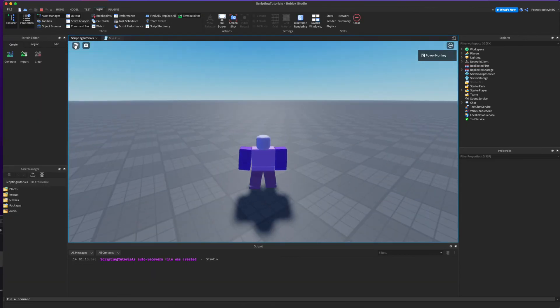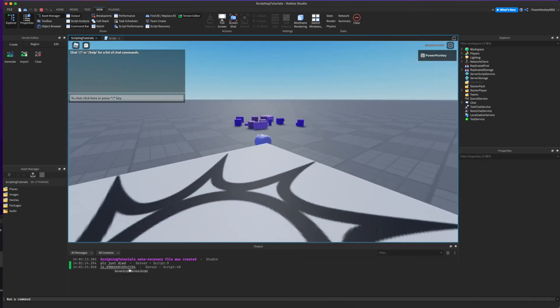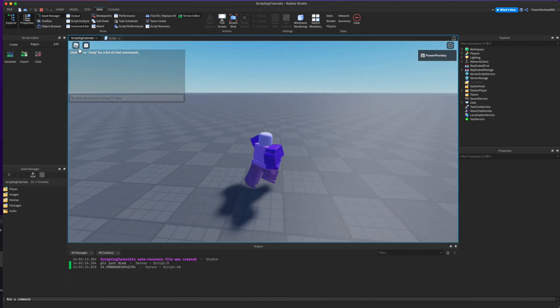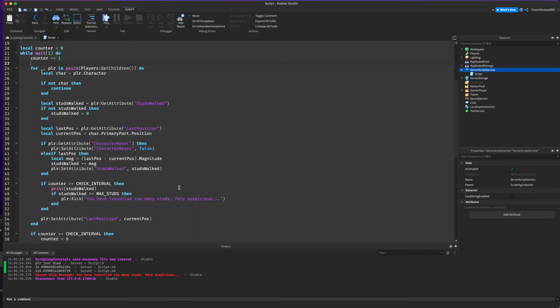Let's go ahead and play the game and die quickly. There we go — 'player just died' — and that was the amount of studs I traveled. Let's die again. I was too late and I traveled 115 studs, so the character reset detection is working.